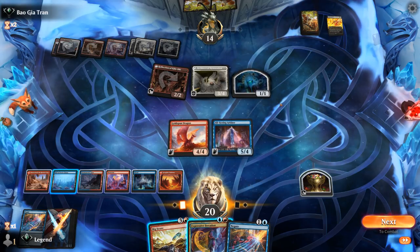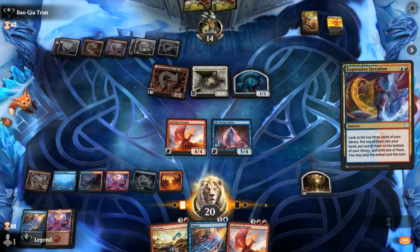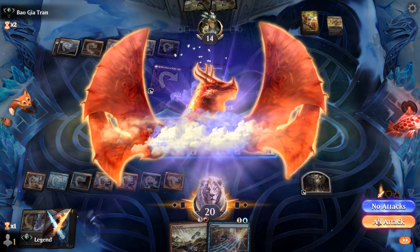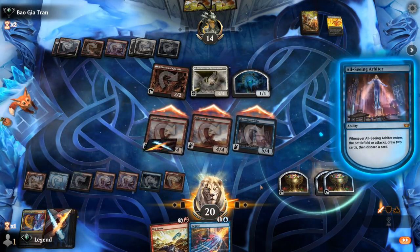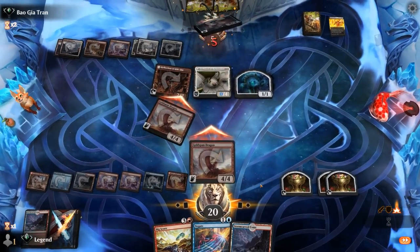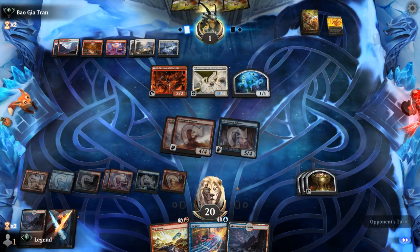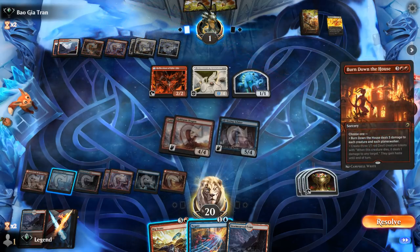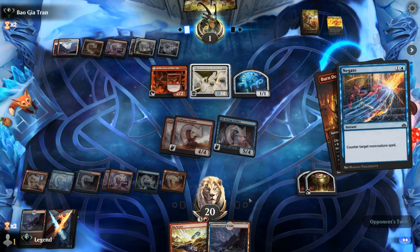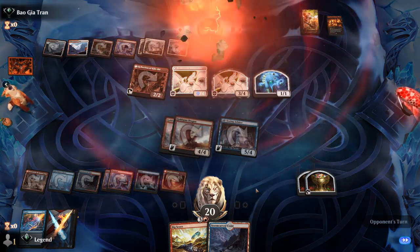Could activate Hall of Storm Giants but they can just chump with a 1/1, so we'll Iteration first, finding another Goldspan. Attack with both for 13 damage coming across, shrinking down their Architect. We can counter a sweeper. Burn Down the House — we'll negate that, and that should be game. We got lucky to find our two copies of Negate, but that's also where all the draw and discard comes in handy to find those more specific cards.